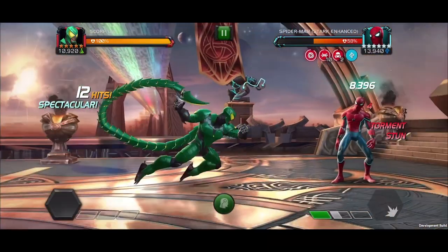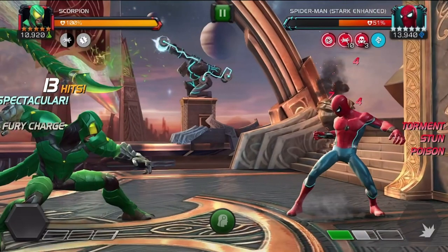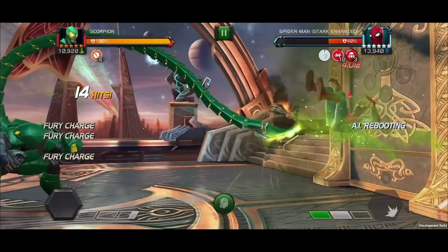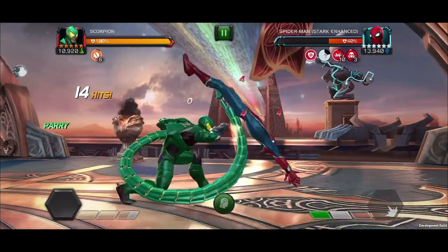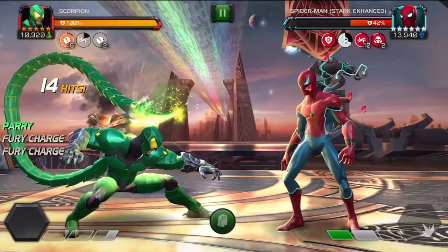The Special Three: Scorpion inflicts the opponent with a Stun Debuff for 3 seconds. He also inflicts 10 Torment Debuffs lasting 15 seconds. While these 10 Torment Debuffs are active, charging heavy attacks instead grants Fury charges. When attacking from a heavy charge, Scorpion gains a Fury buff per charge for 20 seconds. Also, while charging your heavy, both Torment Debuffs and Fury buffs are paused.